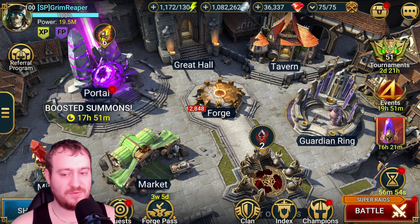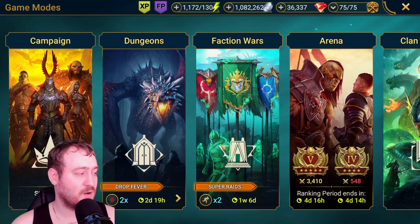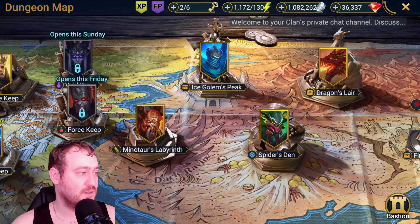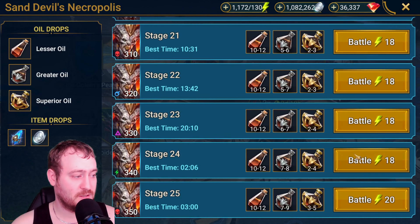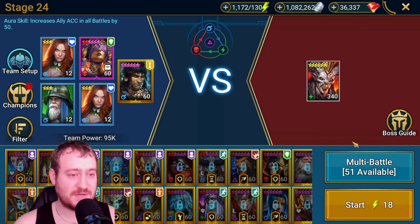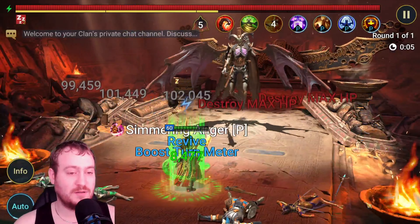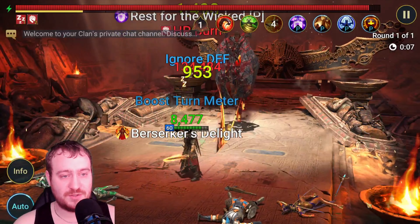Hey guys, welcome back Scrum Reaper, another video for Red Shadows. Today we're going to go over a solo artist - the one and only Koranarg. We've got some food in and stuff like that. Koranarg is a champion that everyone can get for free, but he does take a lot of work to get free, and ideally you have a computer as well to get him as fast as possible.